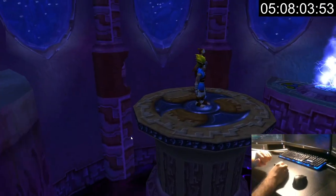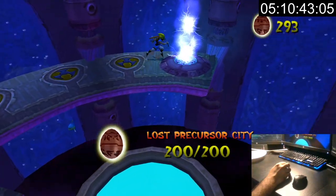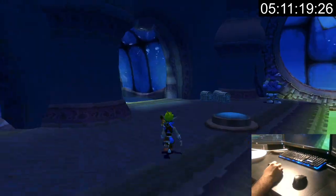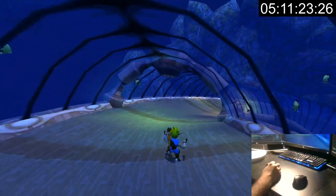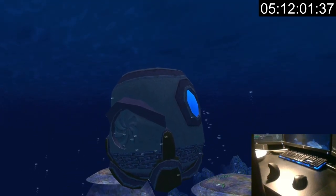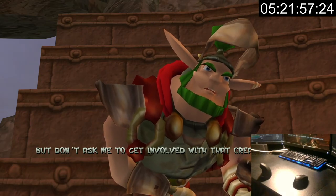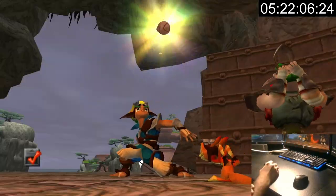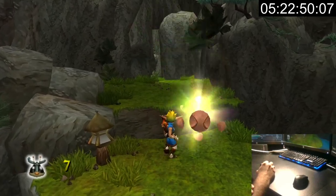Getting the power cell activates the temple run sequence, and at the very top I grab the last needed egg and the last power cell of the area. For the first time ever, I have the brilliant idea to go back down the first slide and take the shortcut up — somehow I've never thought of that before. Back at the surface, I talk to the warrior about fixing the bridge, get his power cell, collect the last eggs, and grab the last scout fly of the area.